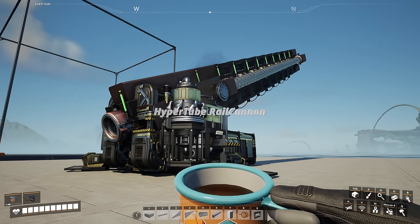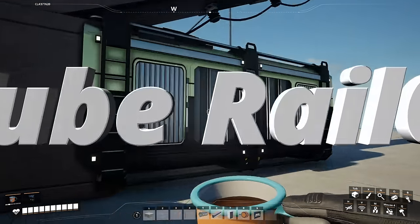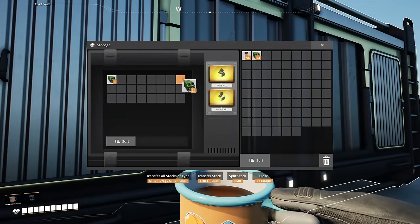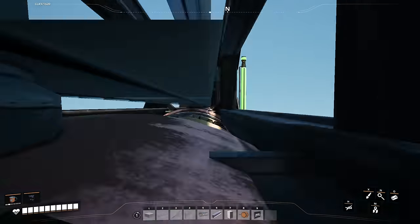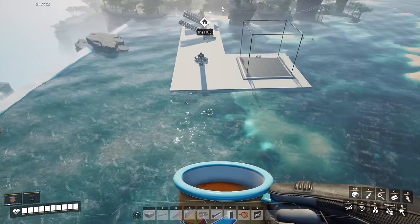Hey ladies and gentlemen, new cannon just dropped. All you got to do is go into the bin, drop off some fuel, and then once it turns on, you're ready to fly. Let's go!